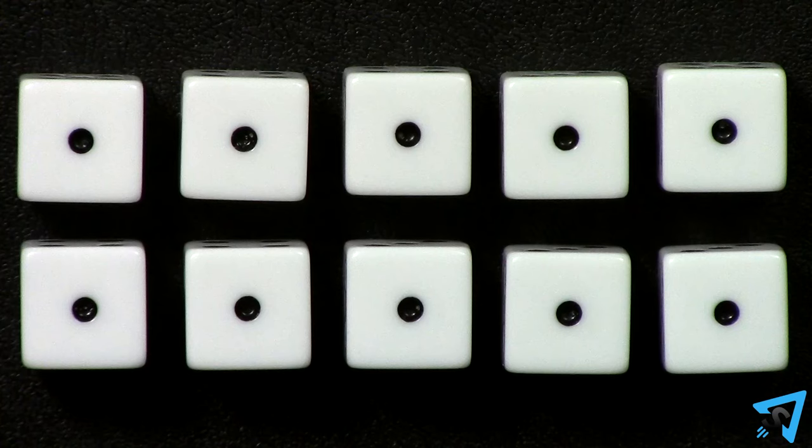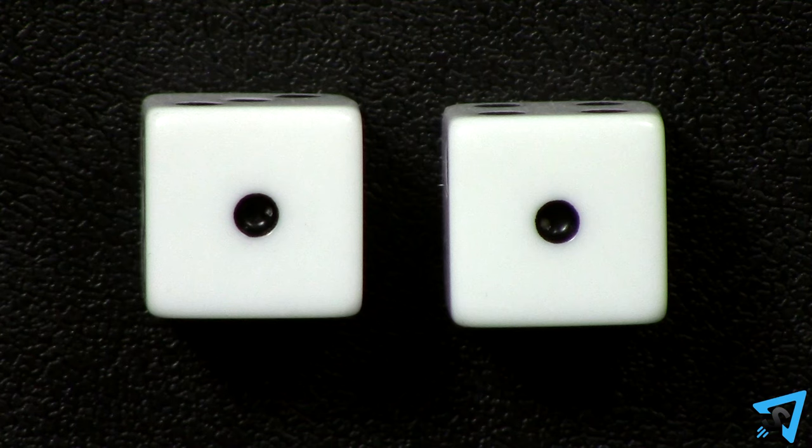Ones are wild and can represent any face value in a call. The exception is if the first call in the round has a one in it — for example, if the first player of the round calls two ones, then for the rest of the round, a one can only represent the face value of one and no other number.